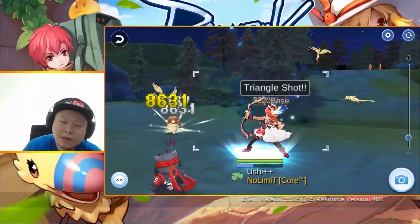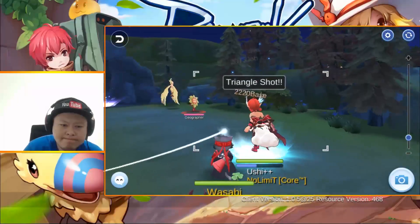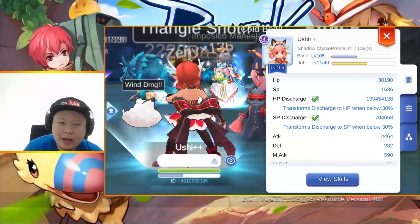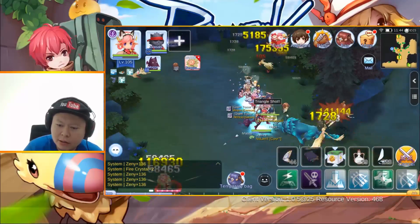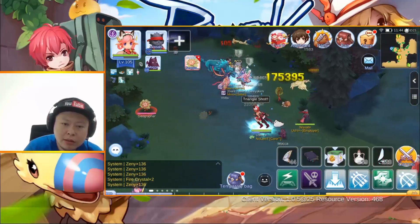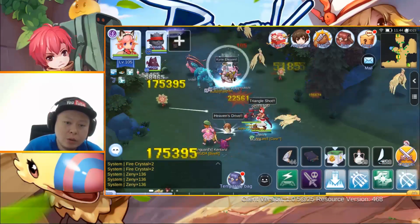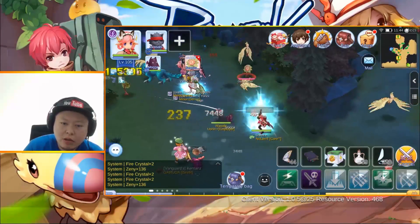Hello guys, welcome back to Ushi Gaming channel. Ragnarok Online Eternal Love video — right now I'm training my Shadow Chaser, already at job level 11. Yesterday, after maintenance, I spent my stamina — around 480 green and yellow until 540 something — and I got around 42 million job EXP.